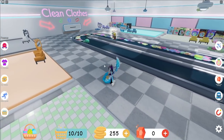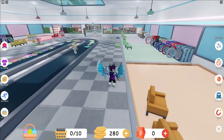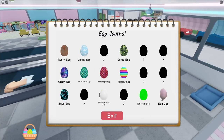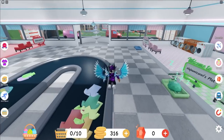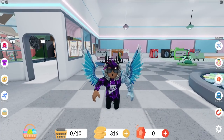That was a bit unfortunate that it was there again, but hopefully you can go ahead and find some more eggs on the conveyor that we haven't already found. I found a rainbow egg right over there - we just got the rainbow egg, that was pretty awesome on the conveyor. These people poured stuff onto the conveyor and one of them was the rainbow egg.